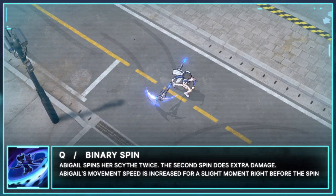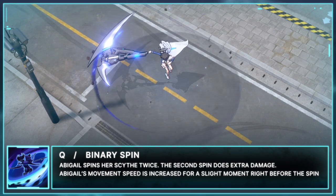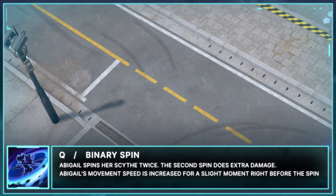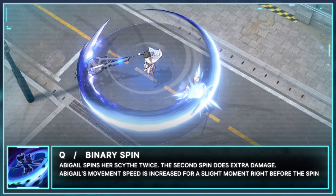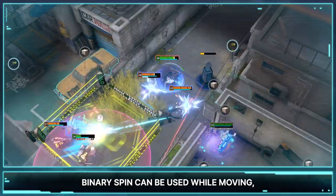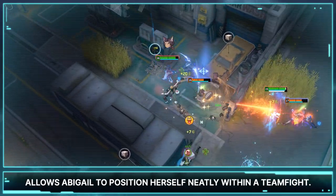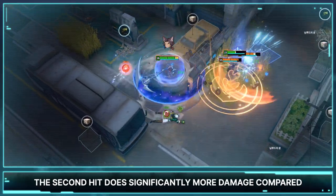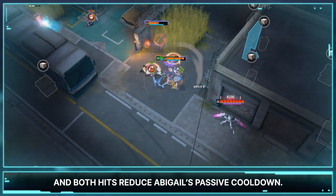Abigail's Q is Binary Spin. Abigail spins her scythe twice, with the second spin doing extra damage. Abigail's movement speed is increased for a slight moment right before the spin. Binary Spin can be used while moving, and the movement speed buff at the start of cast allows Abigail to position herself neatly within a teamfight. The second hit does significantly more damage compared to the first spin, and both hits reduce Abigail's passive cooldown.